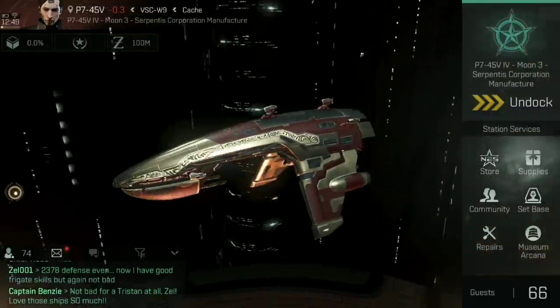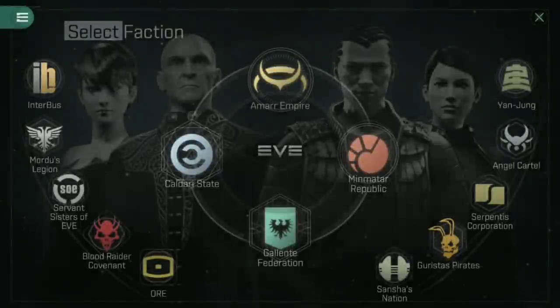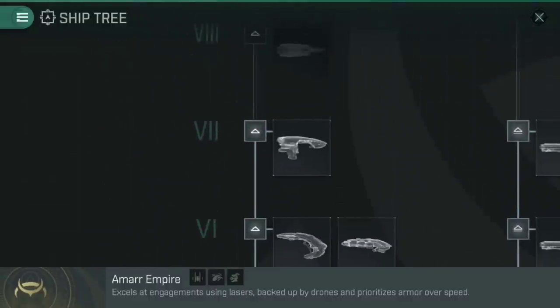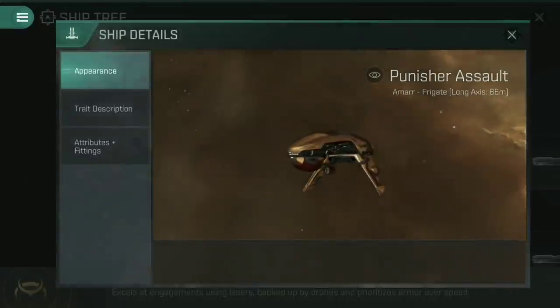Let's jump right in to talking about the Punisher Assault. This ship is found in the Ammar Empire ship tree, and like the other assault frigates, you'll go up the frigate branch to tech level 7, and there she blows — Punisher Assault.